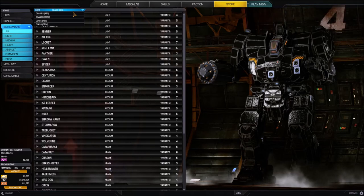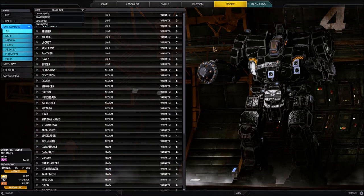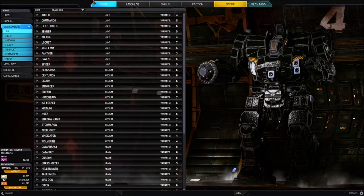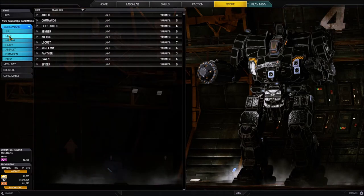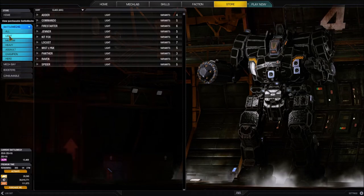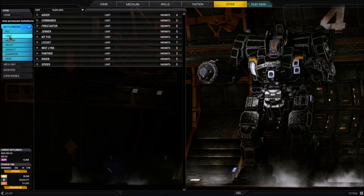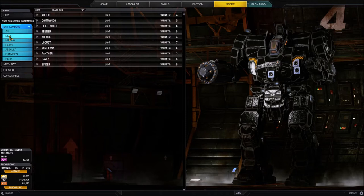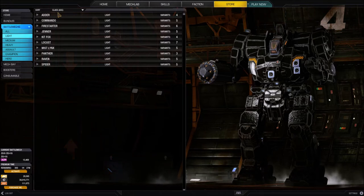Let's talk about these filters on the left navigation pane, which are a little bit more useful in my opinion. First of all, 'all battle mechs' will show us all the battle mechs we can purchase - it's quite a big list. Let's click on 'light'. Light battle mechs weigh between 20 and 35 tons. I want to make a little disclaimer: you may hear me say 10 tons as the low end, but that's the board game. In MechWarrior Online we don't have those, so 20 is the correct low end.